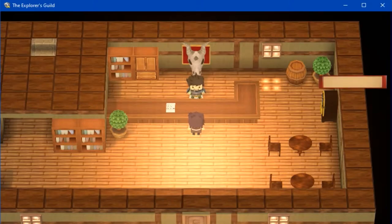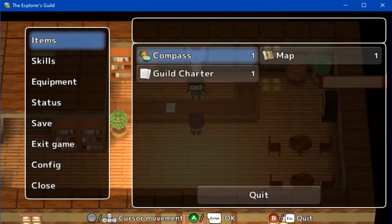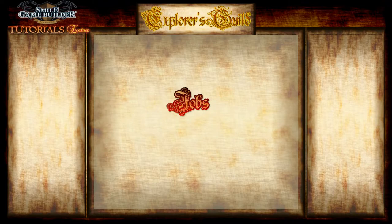Now these are some of the features that the Explorers Guild tutorials will contain over time. Guild ranks measure progression within a guild. The more tasks or jobs you do, the more experience you'll gain and the more you'll advance. Some tasks or jobs require you to be a certain rank. Jobs are important for guild progression and reputation. People will also have jobs for you to do and once you've completed them, they'll reward you.